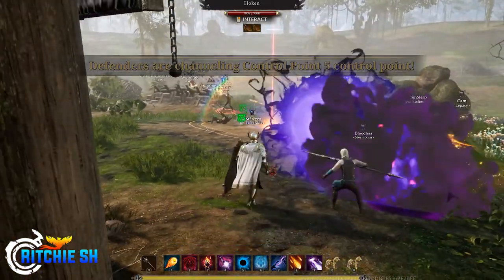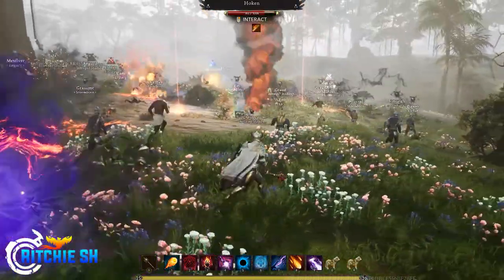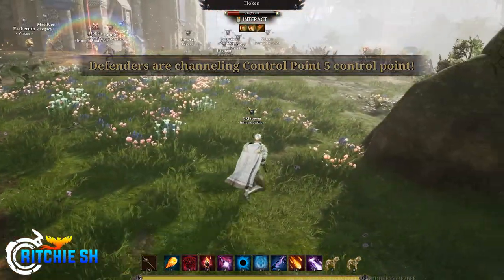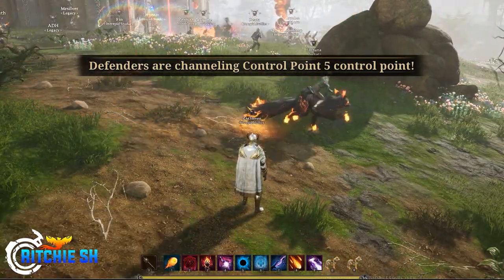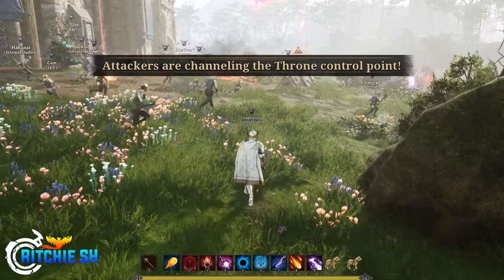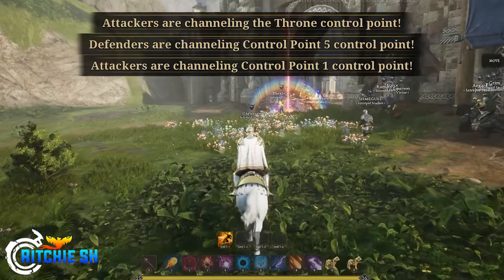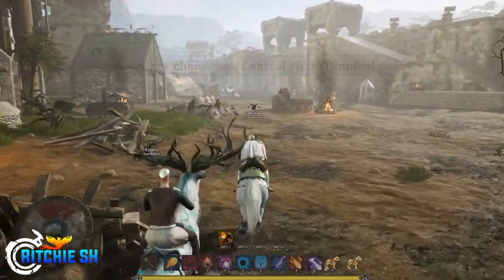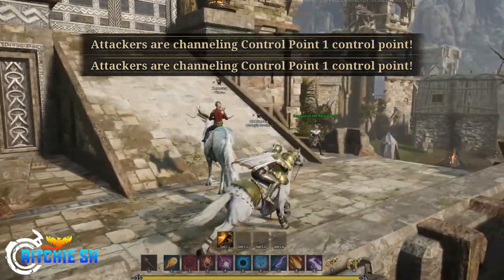On the map there's a castle to the north, and then to the center, east, and west there's each a dragon boss: the fire boss, the tundra boss, and the forest boss. If you kill these you get buffed. Throughout the zones there are also capture points - you can teleport to that spot via an NPC to get closer to the battlefield. There are three on the field and two more inside the castle that can all be controlled.